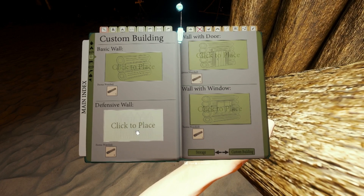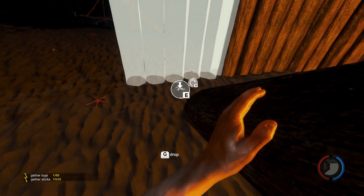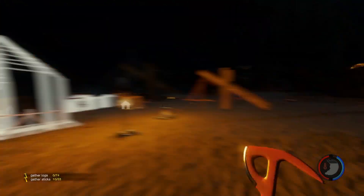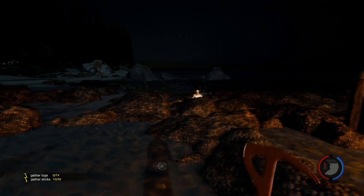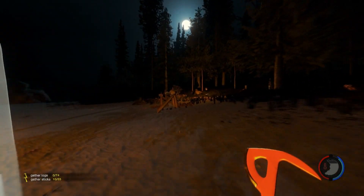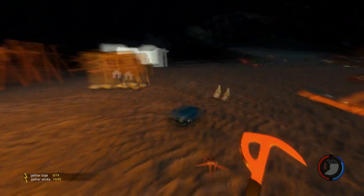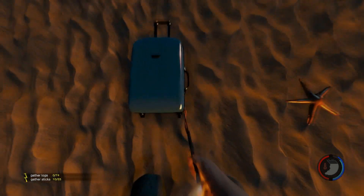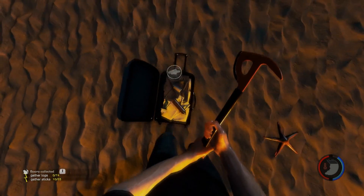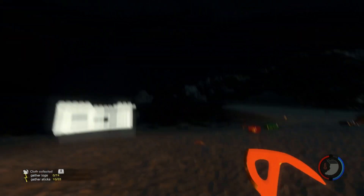Wall door, basic wall — okay, we'll just continue with the defensive wall. I hear something. Yep, there they are off in the distance. Go away. They could really tone down the enemies in this game — give us a little bit of time to have fun. I think I'm going to dispatch them nice and easily this time, as soon as I can pick up this piece of cloth.